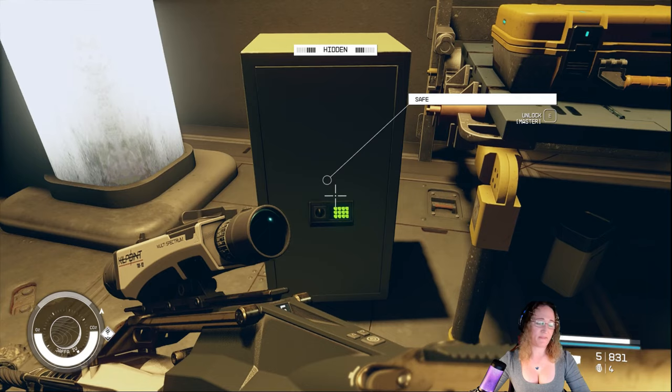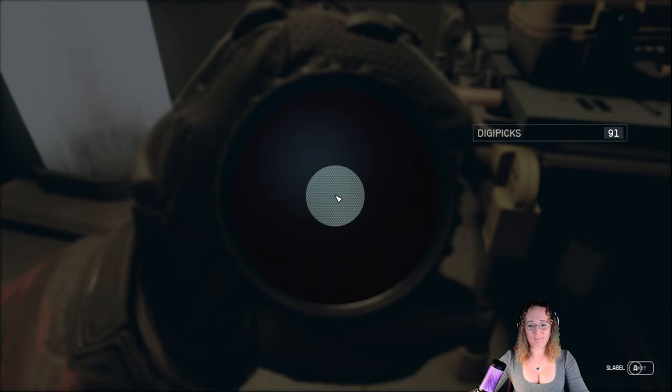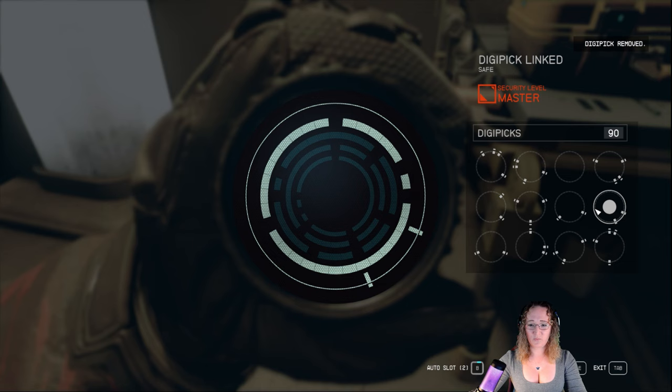Okay the next feature update I want to share is about digipicks. We all love them, we all know them, we all hate them - it's a love-hate thing. Anyways, it used to be that when you would work through your lock and you would have to undo it, it would use a digipick. Well now supposedly that's not the case. So as you can see I have 91. I'm gonna go through this - I'm not gonna get this right, I'm gonna purposely fail this. But what we're gonna do is back out as we progress here. See, I've used one to start the lock - that's a given, you're always gonna use the one.